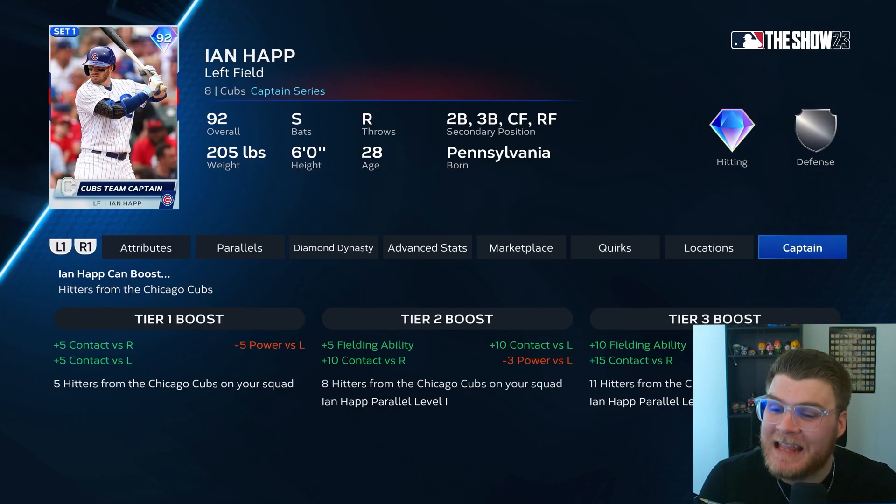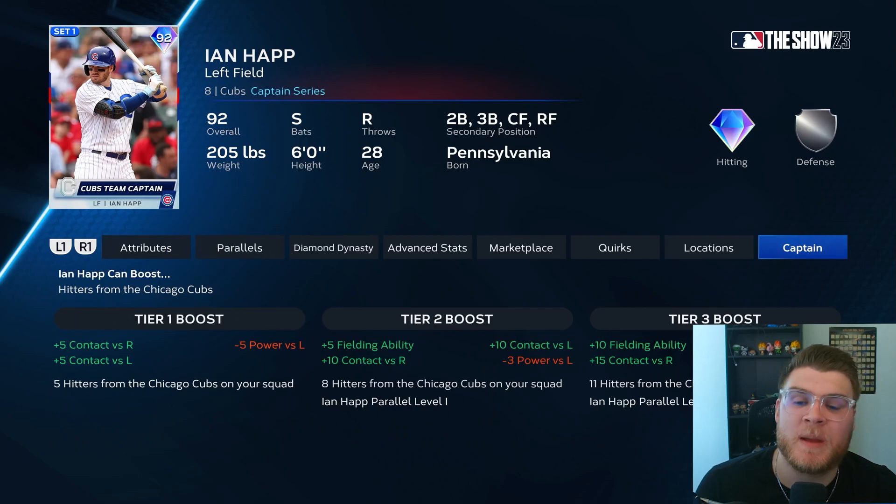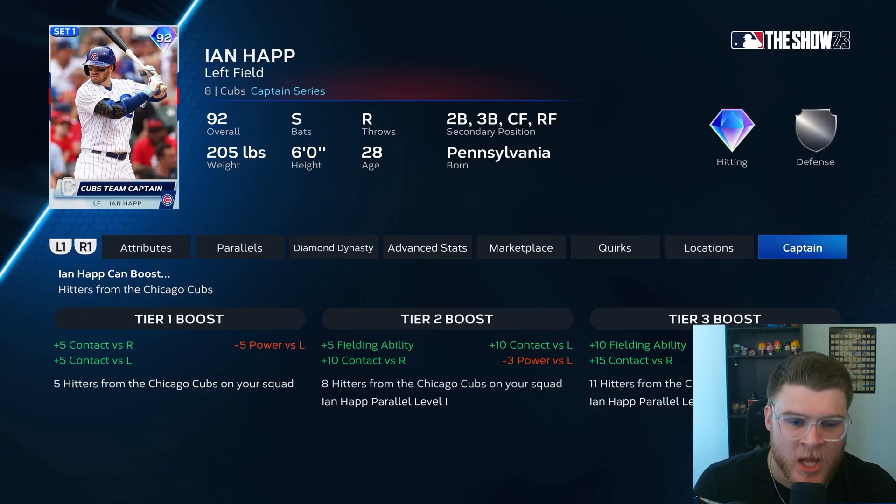Here's where things get interesting. With a Tier 1 boost — five Cubs hitters — you get plus five contact both sides but lose five power. With a Tier 2 boost requiring eight hitters and Ian Happ at parallel one, you get plus five fielding, plus ten contact both sides, and only minus three power. The Tier 3 boost needs 11 hitters, giving you plus ten fielding and plus 15 contact both sides.